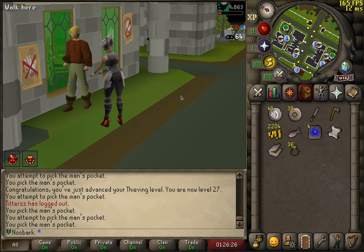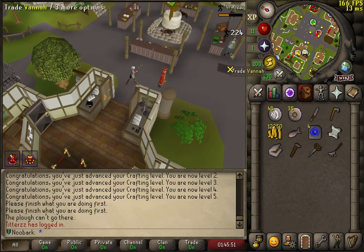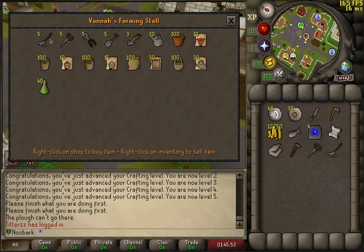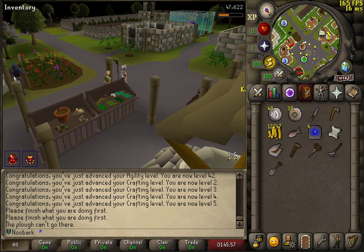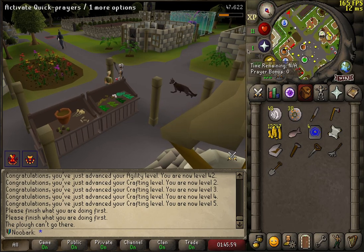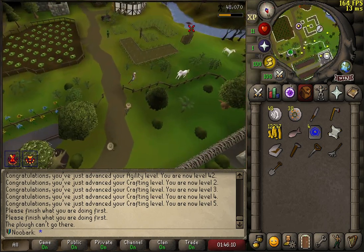I need 50 firemaking and I'm a long way off that. So I think I'm just going to chop oak logs until then and burn all of those — should be pretty fast. In the meantime, I'm going to AFK some thieving. The minigame things are boosted by minigame points, and the favour is boosted by 3 times at the current tier. So instead of needing 550 buckets, I only need 150 buckets.